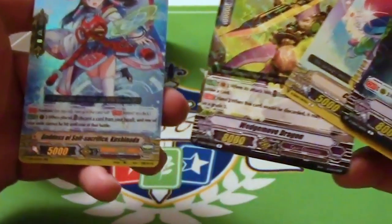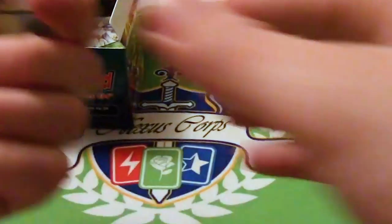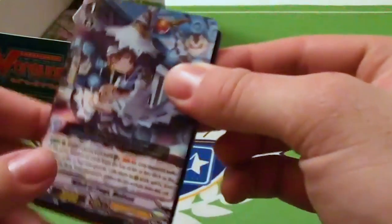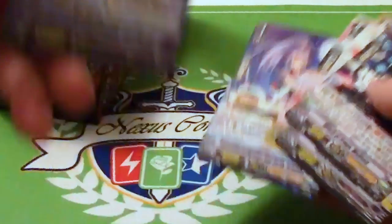There's our double R — hooray, Kushinata, the draw PG for Genesis. See, this was a Genesis-heavy box. We have yet to see a Gear Chronicle double R or above. Oh! I stand corrected — there be Lost Legend. Hooray!